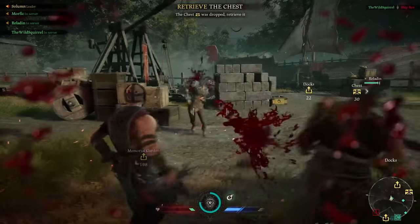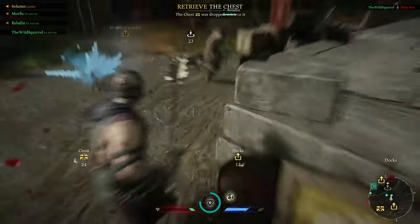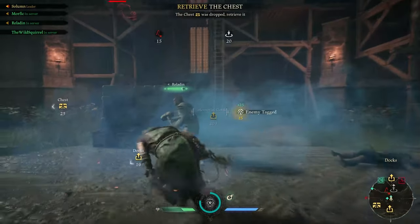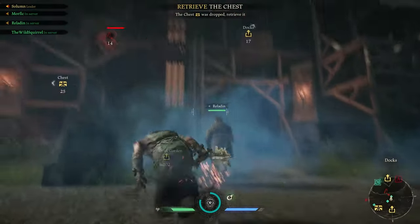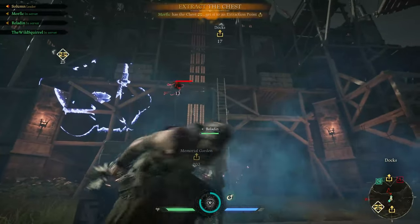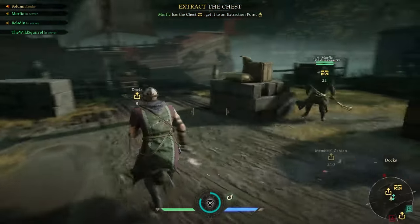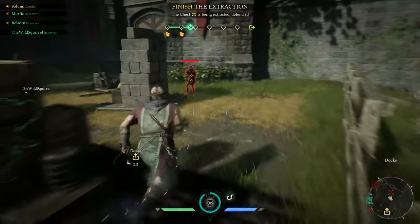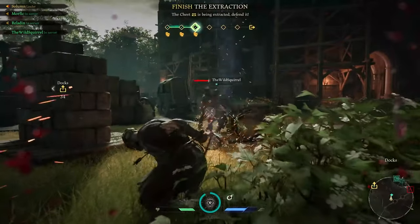You can't just hold block against a John or another Took if they're going to right click you. You want to time it so that you hit spacebar or hit your block right as that attack's going to hit you — that will stagger them for a very long duration, allowing you to get your own heavy attack in.